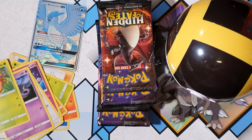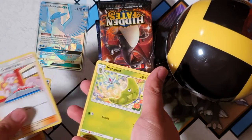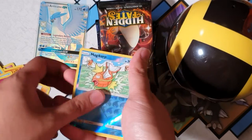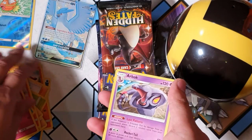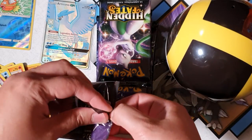Alright, can we beat my previous opening? Metapod, Paras, Charmander, Slowpoke, Psyduck, Clefairy, Magikarp — oh, and an Arbok non-holographic! Oh my god, I can't believe I got that as the first pull, that's amazing.